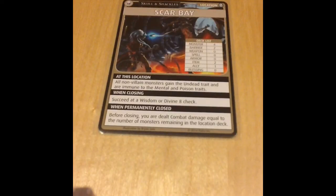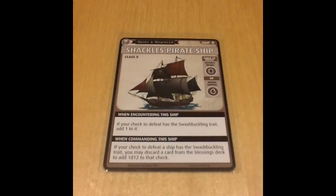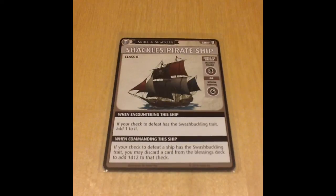Now I'll show you my pirate ship. This ship allows me to discard a card from the Blessings deck to add 1d12 to a check to defeat a ship, provided that check has the Swashbuckling trait. I'm hopeful this will make the scenario easier since I'll be encountering ships as henchmen — provided I can add the Swashbuckling trait to those checks. That's my rationale for choosing this ship.